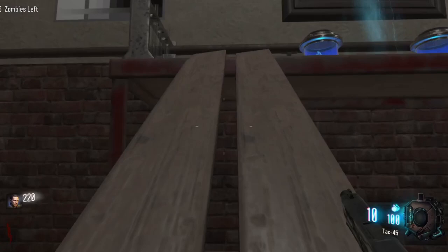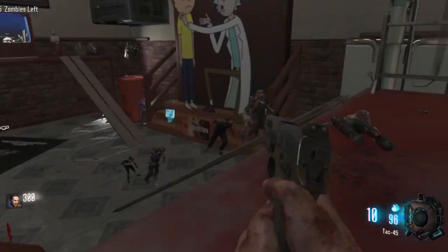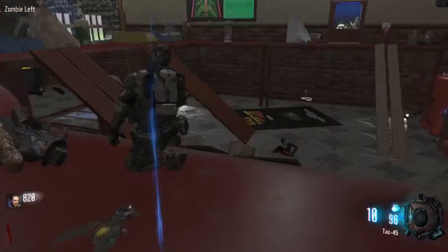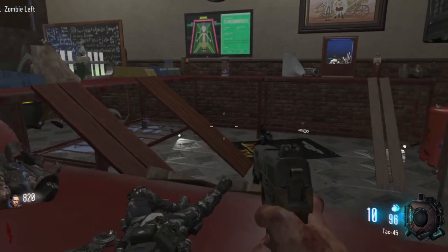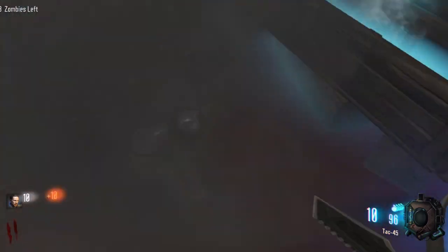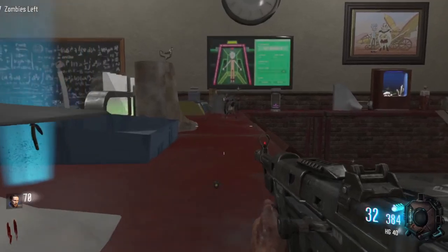We're going to start up here first because in my opinion this is the hardest area - you don't got anywhere to run around and they can come from anywhere. It's good to start up here and get these done first because once you get into the later rounds it's going to be hard. We do got some perks on this map, no doors to open, so it's basically just fill these up and get perks. I want a good weapon at the start to survive with.